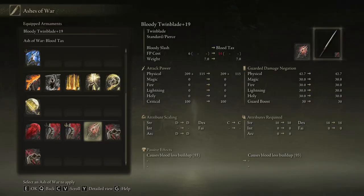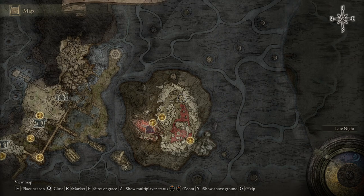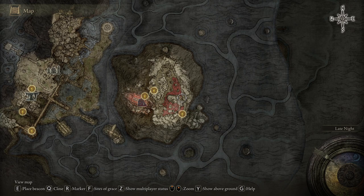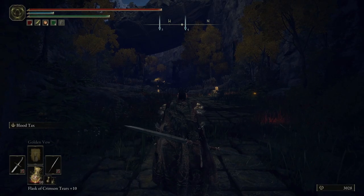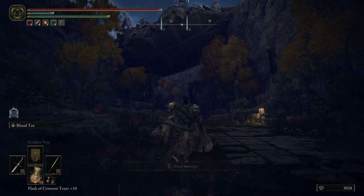The next one is called Blood Tax. What this ash of war does is heal you when you use the ability — it's kind of like a life steal. To get this ash of war you need access to Mohgwyn Palace. Spawn at the Mausoleum Entrance and run all the way around. At the back there's a little cave you go into and it drops from a scarab inside. I'm going to let the troll get me down to about half health and then try to steal as much life from him as I can.